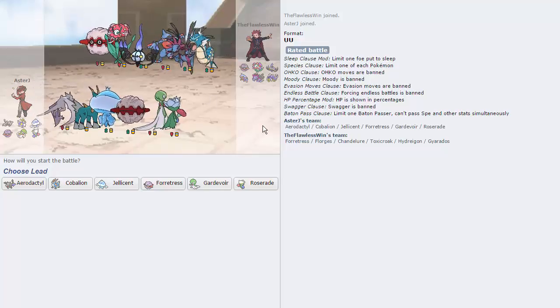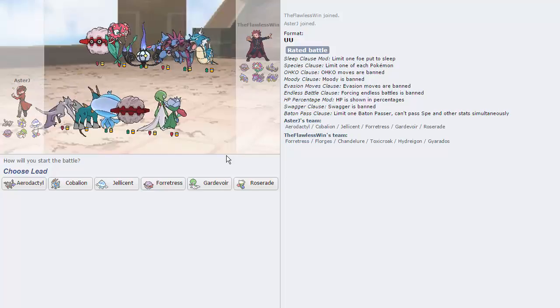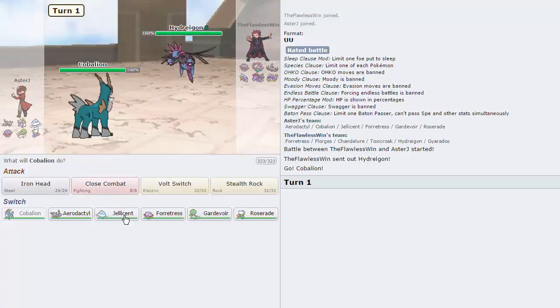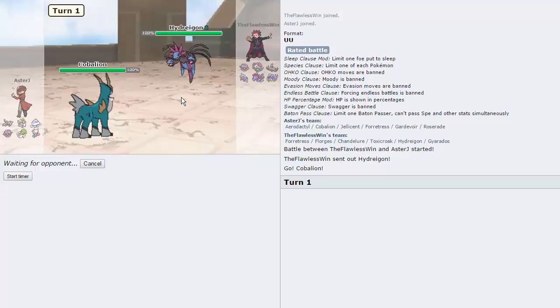We just hopped into a battle right here, and I've already played this guy a little bit earlier, so he knows my team. I don't know if I had Roserade at the time. Roserade looks like a pretty nice lead, other than the Hydreigon. Let's lead with Cobalion — if he leads Hydreigon, I'm switching directly into Jellicent, because last time he Fire Blasted me and Cobalion just dropped.